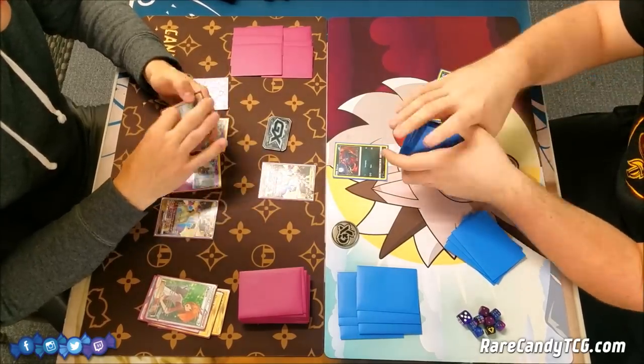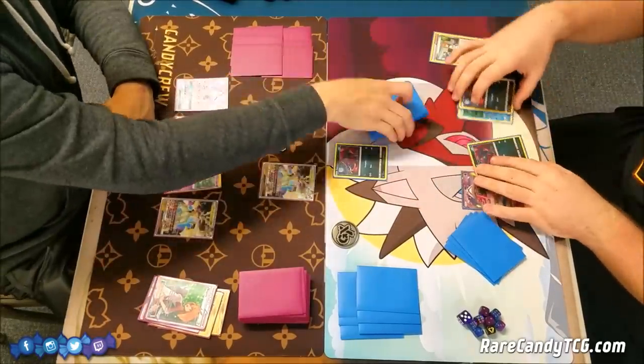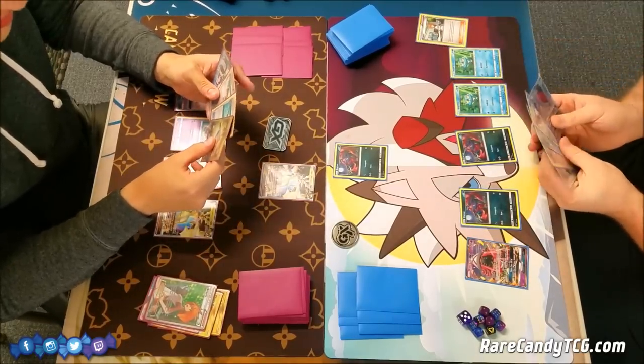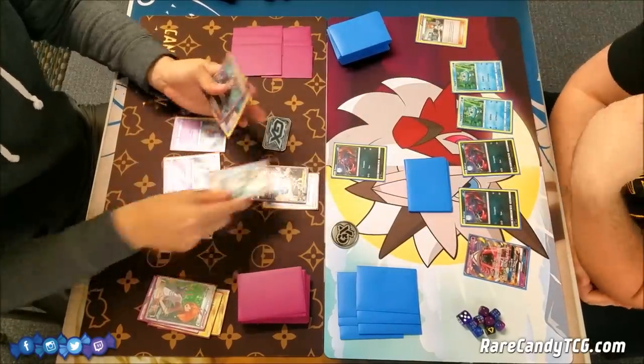It looks like he's going to grab two Zorua and then one Froakie, prioritizing the Zorua because he knows how powerful Trade is — that ability on Zoroark GX lets you discard a card from your hand and draw two cards. He actually has the second Froakie in hand as well, so super strong start from Brandon here.